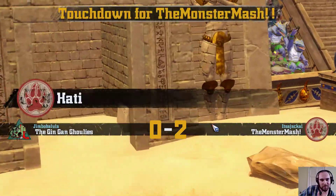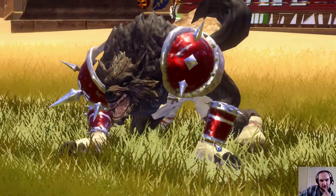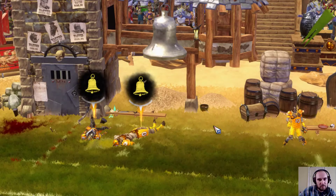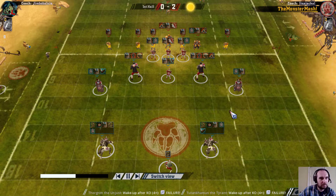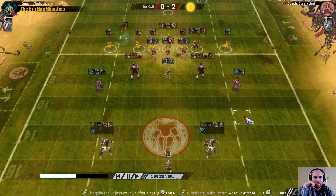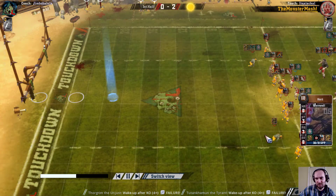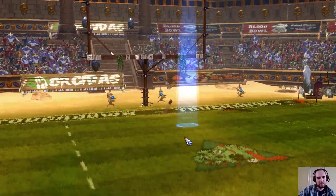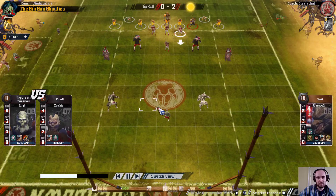I know a couple of things about this game already - obviously I know the final score. But I was surprised that was 2-0 at half time, given that I know the final score. And that is half time - still no knockouts back, but they'll get the halftime break to get that back as well. And the Wolves are both levelling nicely - that one is just one point off another level. I think they both had a casualty and one touchdown between them so far. They are getting a lot of the star player points.